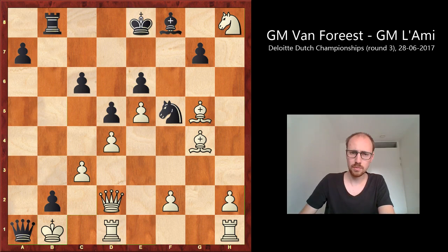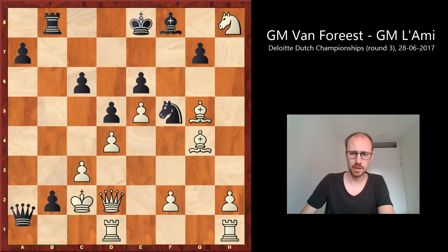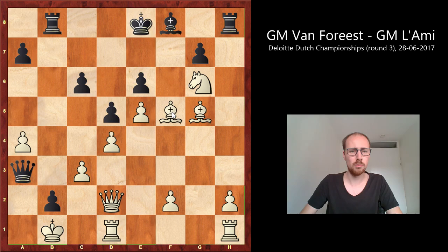Now, instead of taking on h8 a few moves back, White can also decide to take the Knight on f5. And here Black has a very, very difficult move to find — both players didn't manage to find this one during the game, which I can imagine. The Knight was important on f5 because it was blocking the e3 square for the King, so the King only had three squares. Now the Knight is gone, the King can eventually run away to e3, so there's no more perpetual.